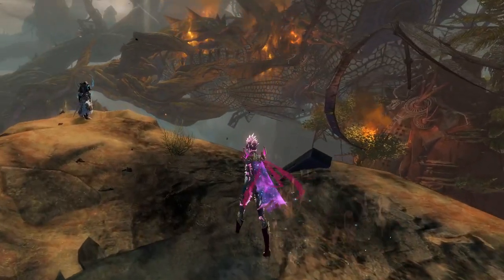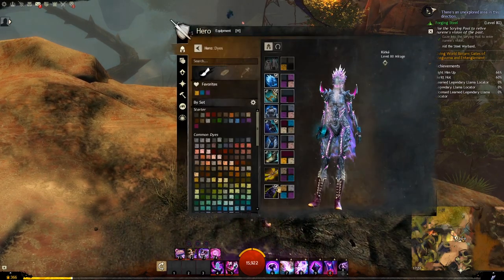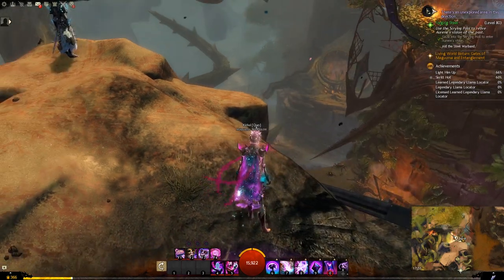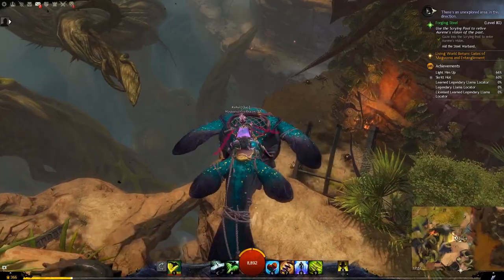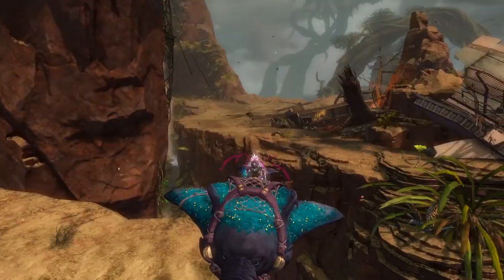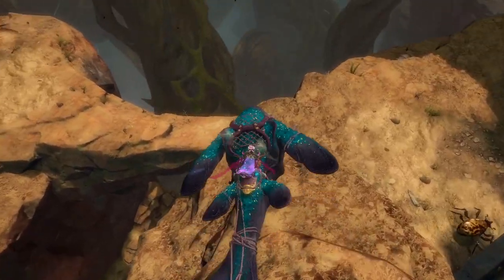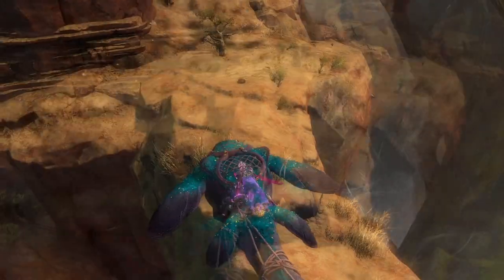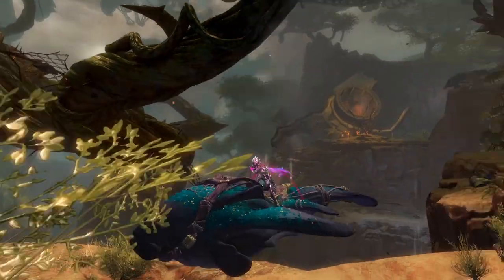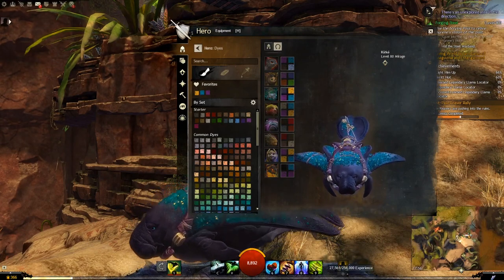Here we are on a sylvari with the new cape — more purpley bluey dyes: gold fluff, robin, and grape gum. Let's have a look at the mossback. That looks kind of cool — with the blueness it looks more like algae or something. I think algae can be blue, so that kind of makes sense. The dyes on this character are night iris, pyre, robin, and grape gum.